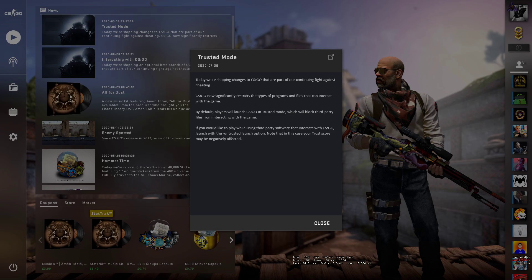By default, it's going to load in Trusted Mode for everyone — it's going to block all third-party files from the game. If you would like to play using third-party software, you're going to have to launch in Untrusted Mode. You can do that by using the launch options and typing in 'untrusted'. So that's what you're going to have to do from now on.